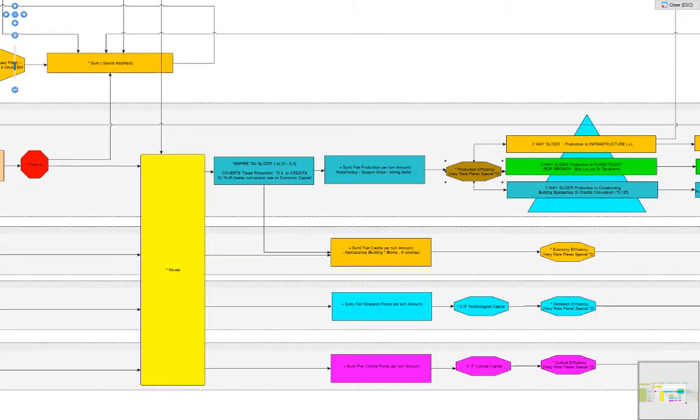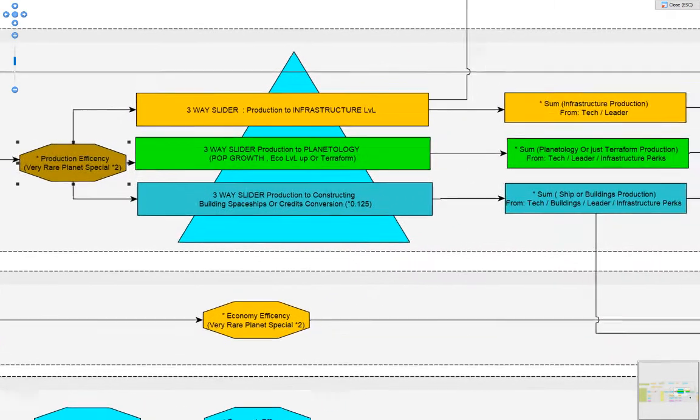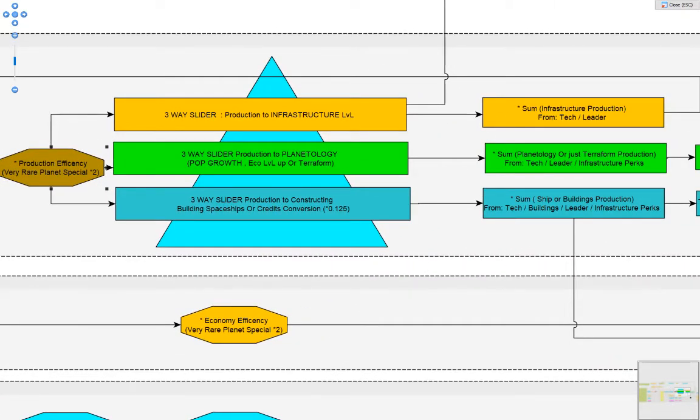After all the multiplications we add flat bonuses at the end — from some buildings, support ships, mining belts, mining treaties, and planetary specials. These flat bonuses don't help much on a well-developed planet with high infrastructure, high population, and high morale where the multiplication factor is huge. But on new colonies with only one or two population and no infrastructure, these flat bonuses are important to kickstart colonies.